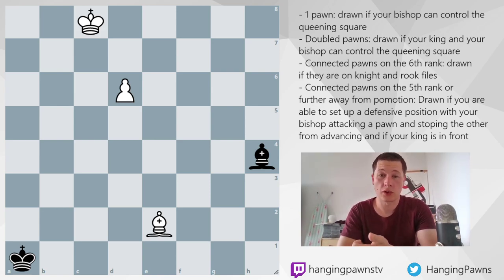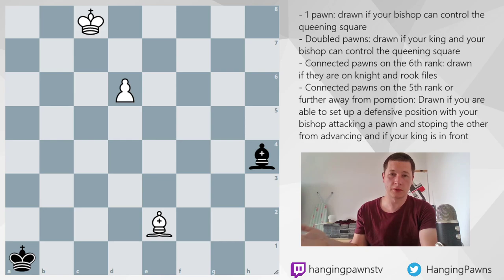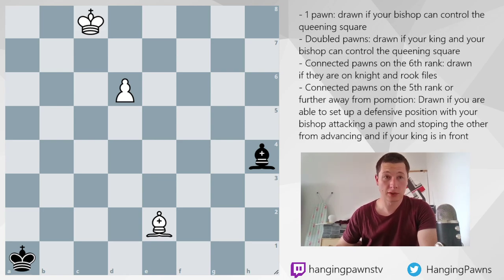One pawn for the attacker is a draw if you can capture the pawn with your bishop. It's as simple as that. Your bishop should control the queening square — that's the easiest thing to do. Just put your bishop on a diagonal where it controls the queening square and eventually it's going to be a draw. This position is obviously just a draw because at some point white is going to have to advance his pawn to d8, at which point the bishop takes. And it's a draw because it's impossible to checkmate with the bishop.